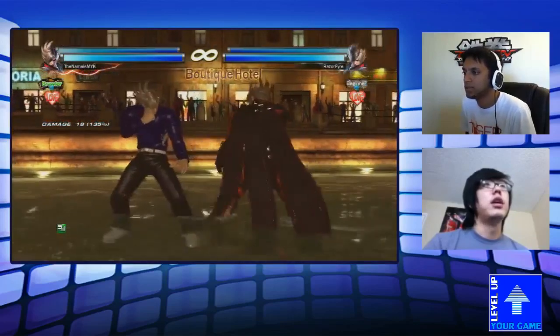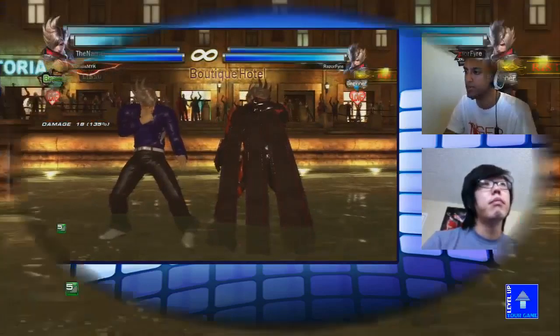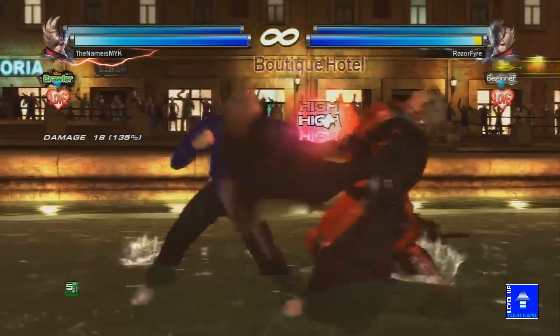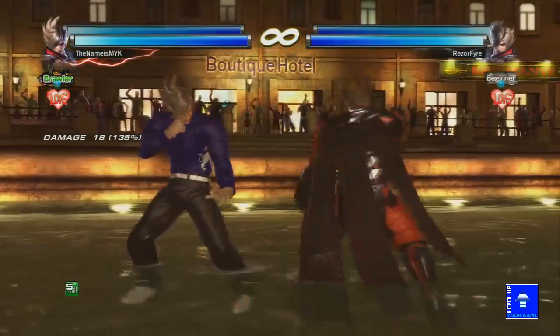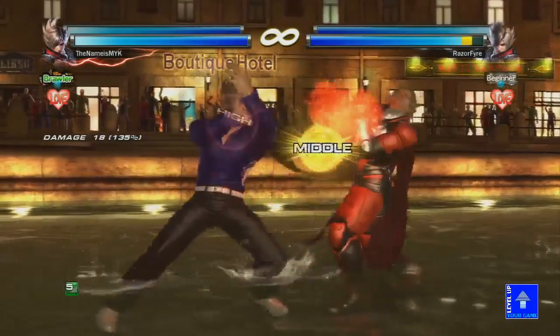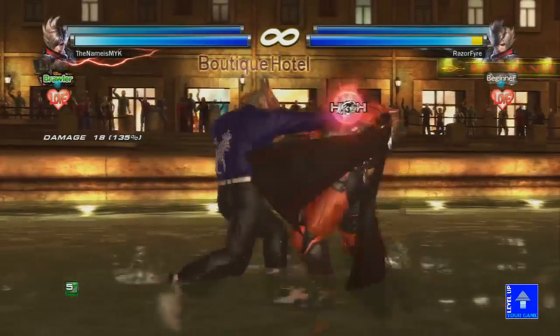Let's go over his punishers — standing and while-standing. He has 1-2 for 10 frames, 21 damage. He also has 1-1, which does 22, and 2-1 which does 24. That's his 10-frame punisher — it's not the greatest. 1-2 gives the most frame advantage; 1-1 gives the least. If you're going to do 1-1, you might as well do 2-1, because 2-1 does 24 and at least you're at plus 3.